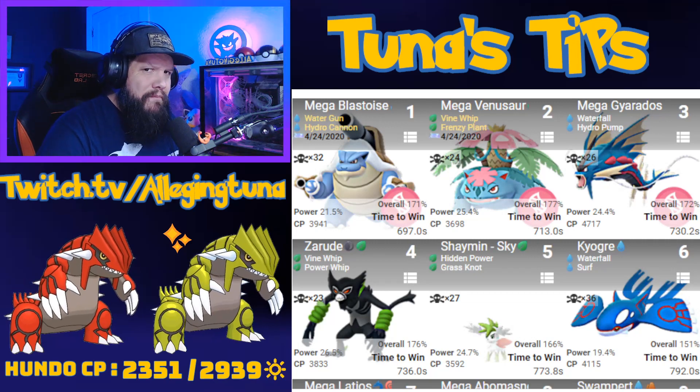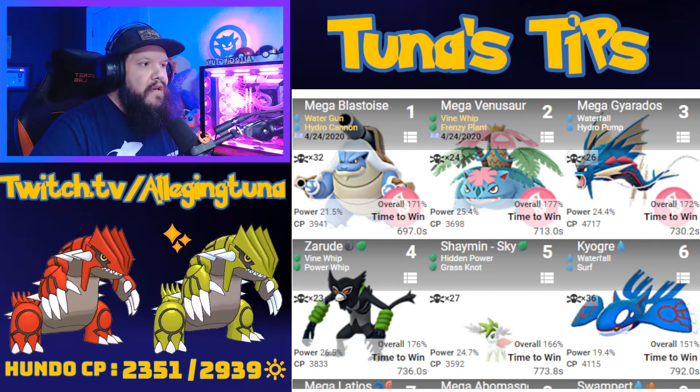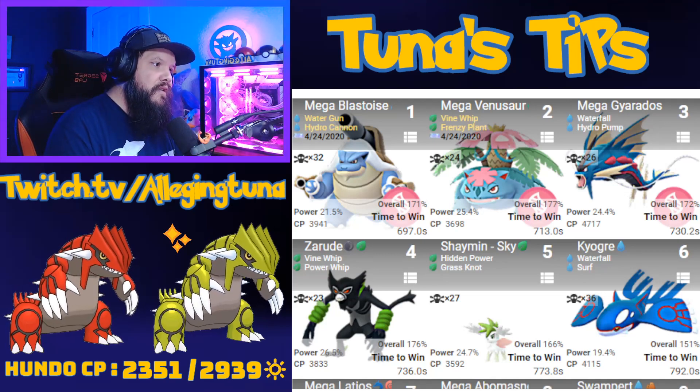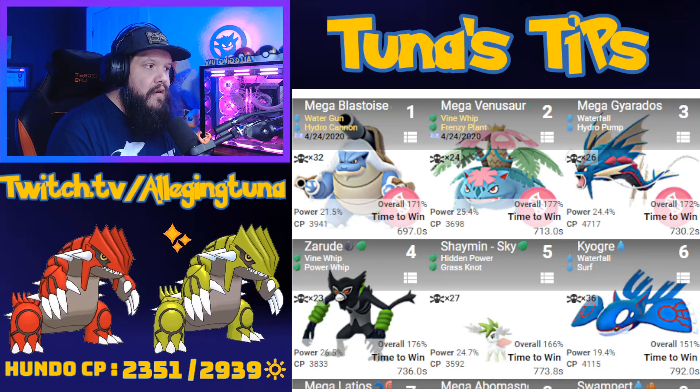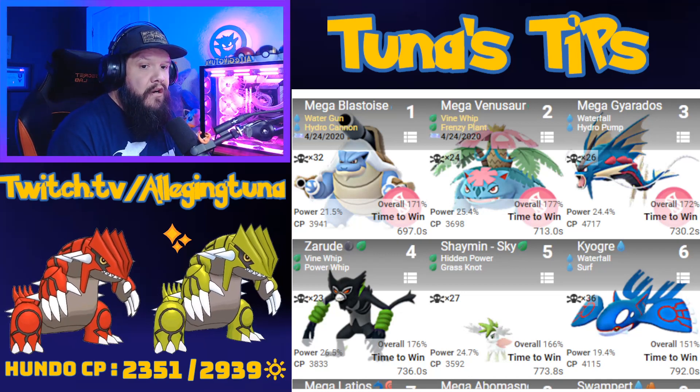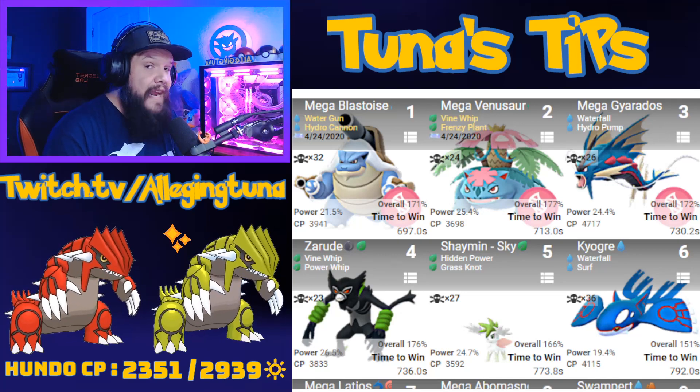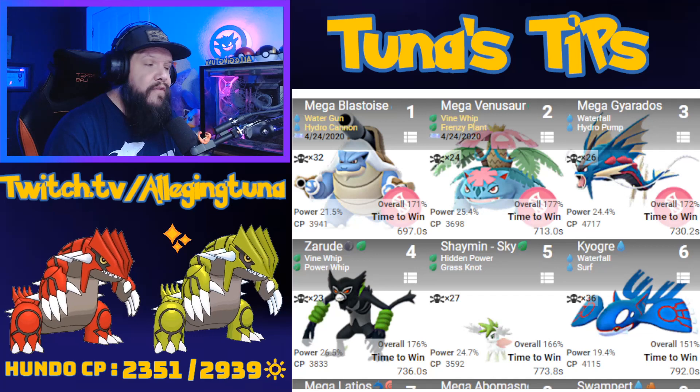Your top Mega counter is going to be Blastoise bringing Hydro Cannon, followed by Mega Venusaur which is a Grass type. So you've got your Water and your Grass covered. Then Mega Gyarados with a non-Community Day move — if you don't have those Community Day moves Hydro Cannon or Frenzy Plant, Mega Gyarados is a good choice.